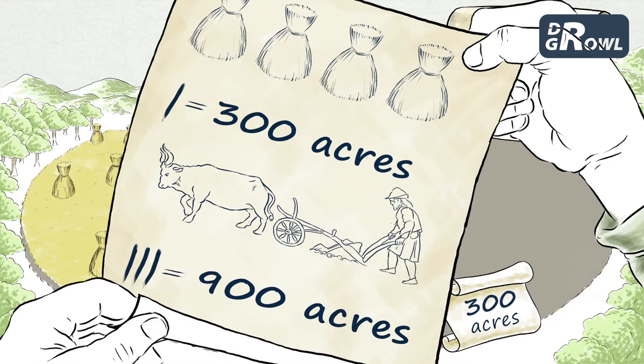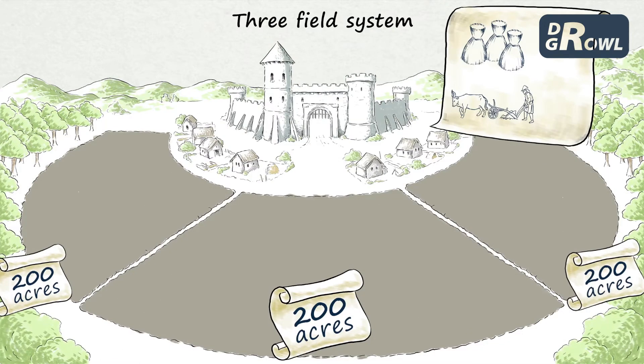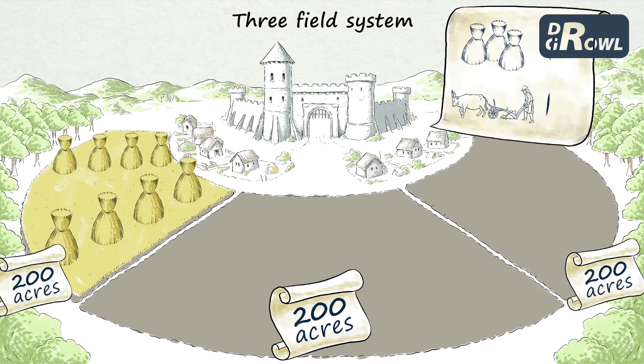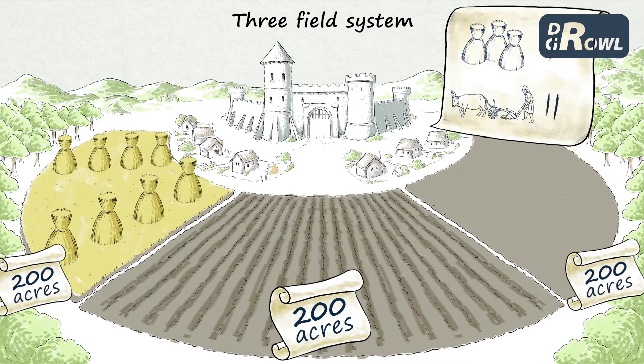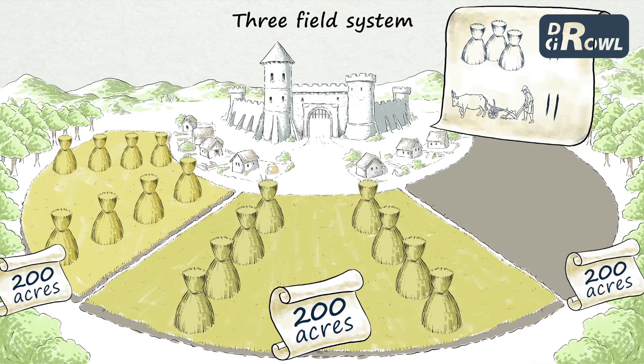The results? 300 acres of crops and 900 acres ploughed. In a three-field system, each field is 200 acres. Field number one is ploughed once — wheat is planted. Field number two is ploughed once — we plant barley.